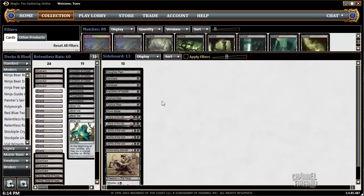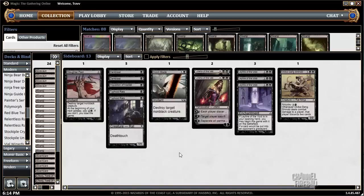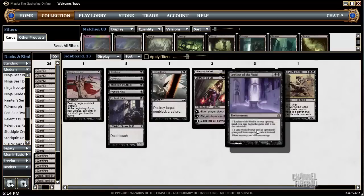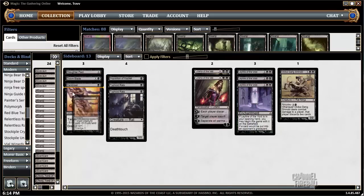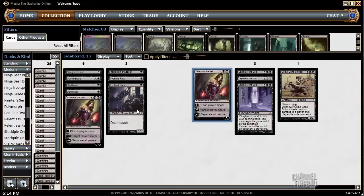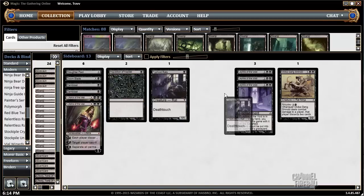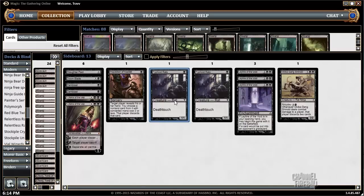Looks like I only have 13 sideboard cards. Let's talk about cards I'm playing — Leyline of the Void to shut down graveyard decks, a little bit of extra removal, discard removal. Typhoid Rats for when we need extra early drops, and with Swarm Yard and regeneration it's pretty crazy at holding down the fort.